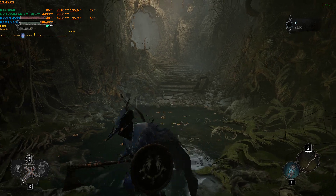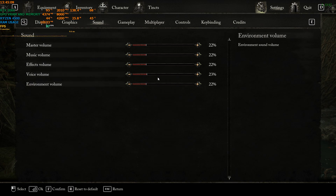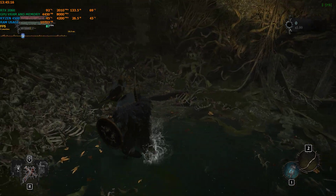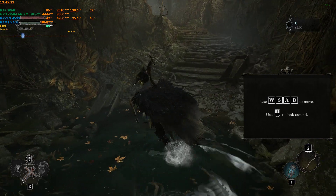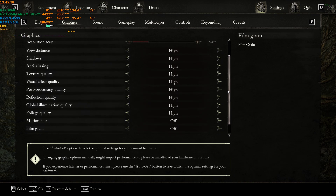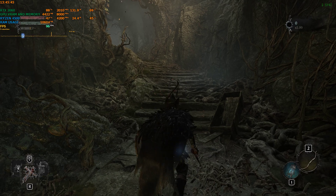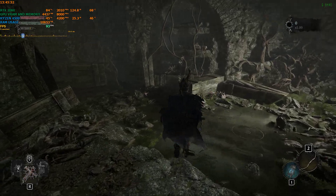Hello everyone, welcome back to the channel. In this video we are trying the Lords of the Fallen FSR3 mod. This is only for RTX series cards because this game has DLSS frame generation, and the mod is not yet working on AMD cards, so AMD users should avoid this video. Right now I'm on 1080p, DLSS is on Quality, and everything else is set to High except certain effects that cause issues with frame generation. I'm getting a frame rate of around 80 to 90.